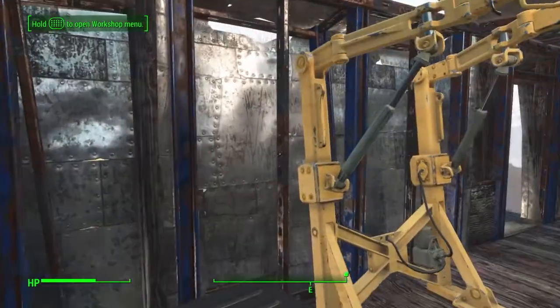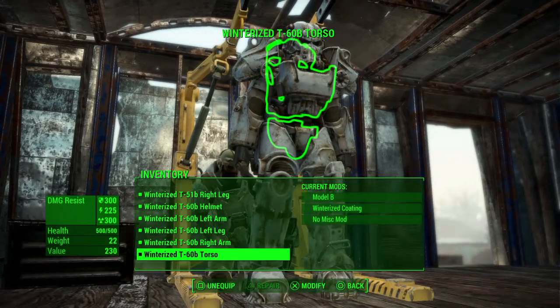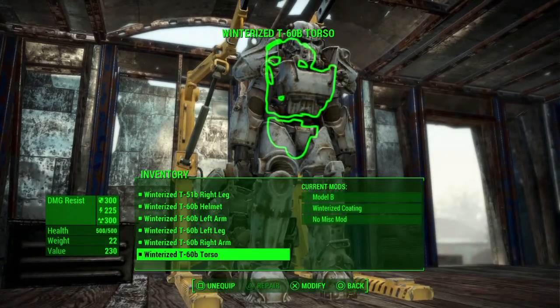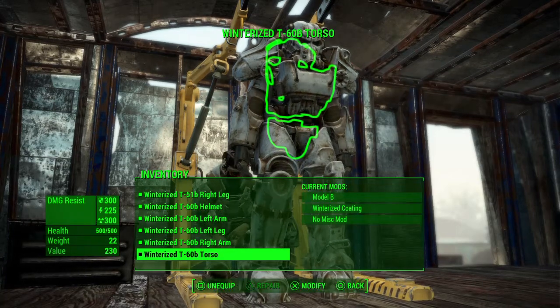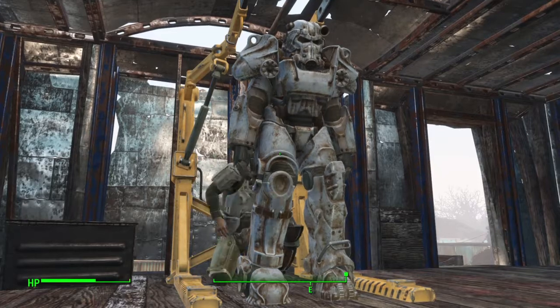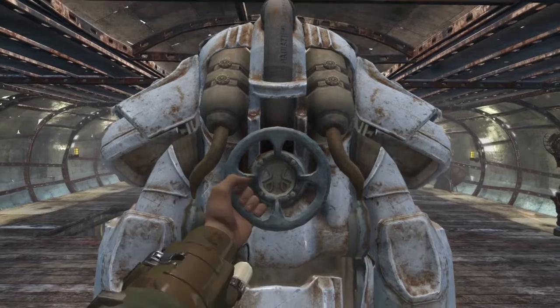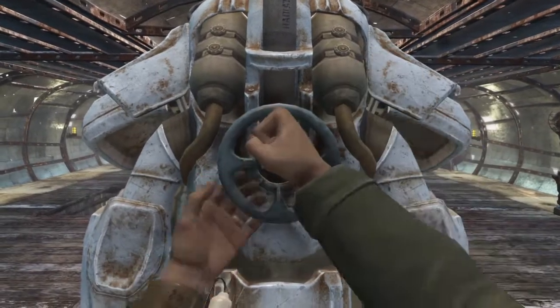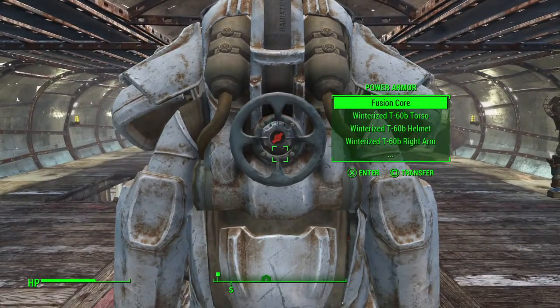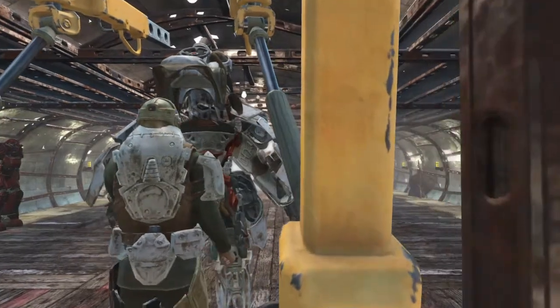When you click on the station, it's going to allow you to craft or modify the armor that is currently equipped on the closest suit of armor. I've got one parked up conveniently right next to it, but I'm going to back out and move this piece of armor out of the way to show you what happens if there is no armor parked right next to the station.